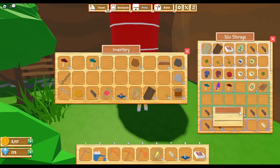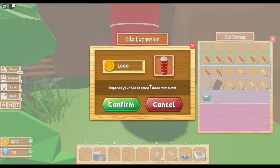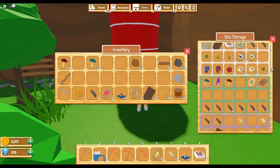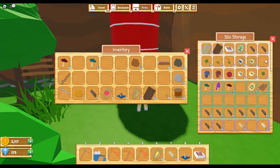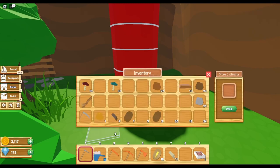The silo is where you can store all of your stuff, and you can upgrade it to expand it so you can put more of your stuff in there. Then you have these blueprints — let me add that to my inventory. I usually play this on my tablet so using the computer is a little different for me.